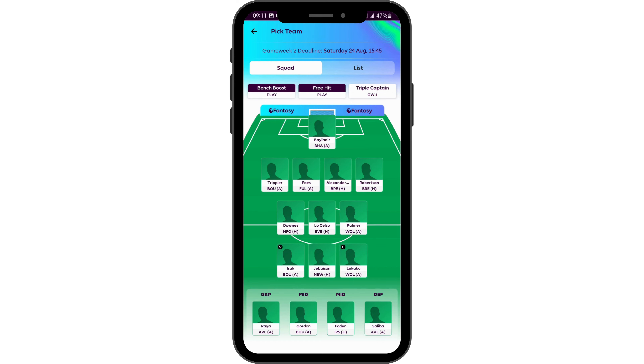Lastly, you can use chips strategically. Save chips like wildcard and triple captain for double game weeks or favorable fixtures. And that way, you will be able to increase your points in your FPL.